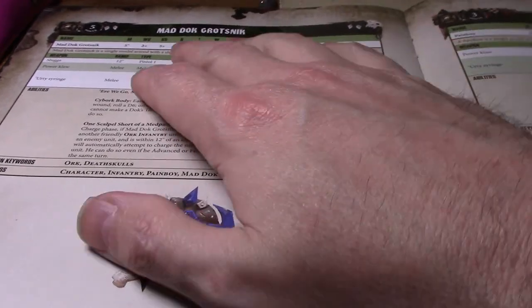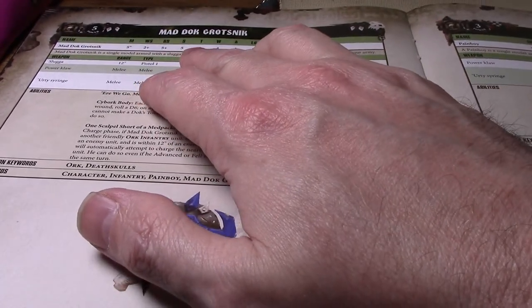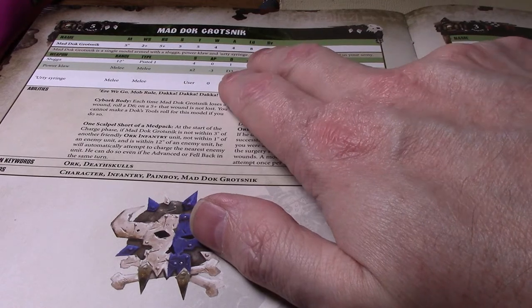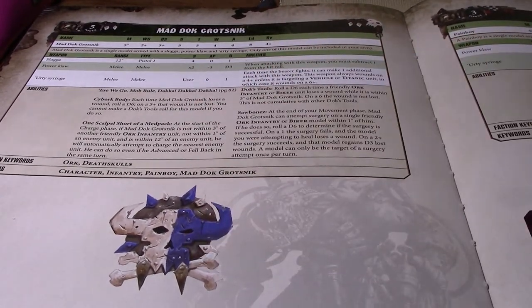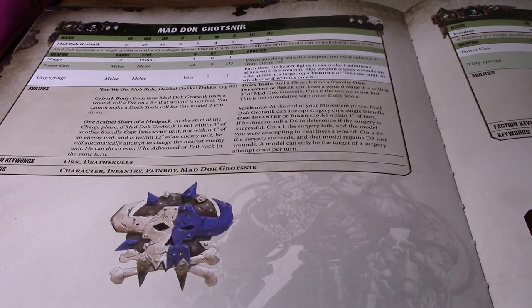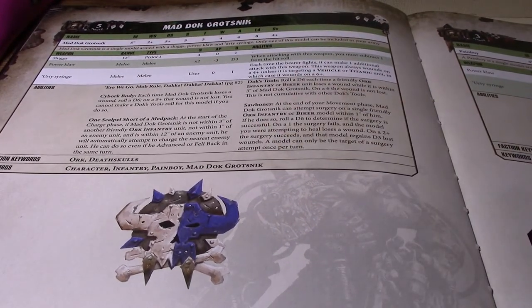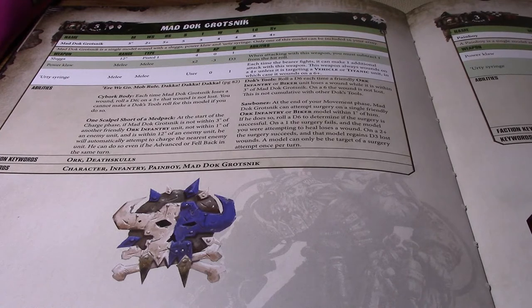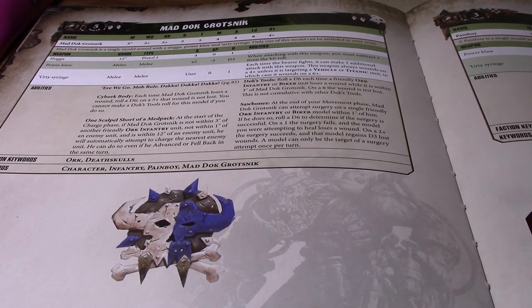Mad Doc and the Pain Boy have virtually identical stats. Mad Doc has one additional toughness and a 2+ weapon skill versus the Pain Boy's 3+ weapon skill, plus leadership 8 which can be handy with mob rule. Mad Doc is armed with a Slugga, Power Claw, and Erty Syringe. The Pain Boy is armed with an Erty Syringe and Power Claw. In the Index, Pain Boys have the option of taking a Killsaw, which they do not have in the Codex — I'd still recommend the Killsaw for better AP and flat damage instead of D3.